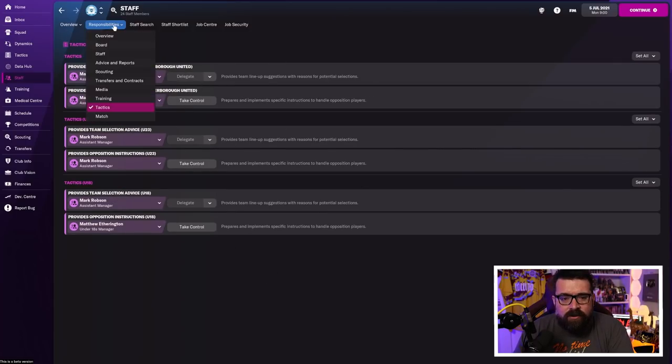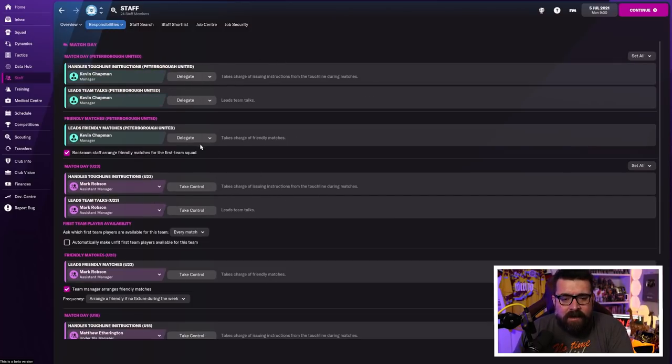Tactics-wise, I don't want to do my own opposition instructions. On match days, I would recommend you manage your own friendlies initially — it'll give you an idea of how tactics work and you can experiment a little bit. You don't even have to do your own team talks; you can delegate that if you want to. We've delegated a lot of stuff to our backroom staff, so that's immediately a whole load of things we now don't have to do, but can decide to start doing later on if we want to.